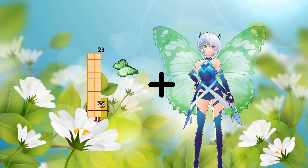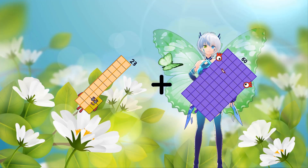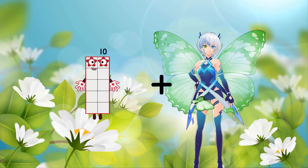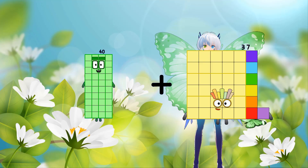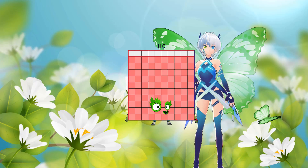23 plus 60 equals 83. 40 plus 70 equals 110.